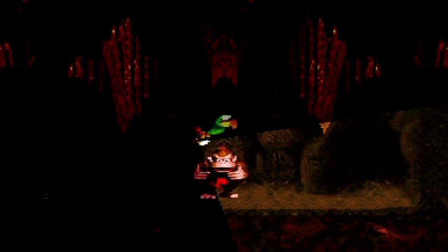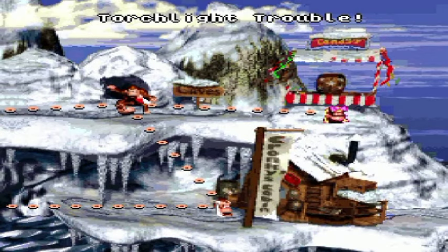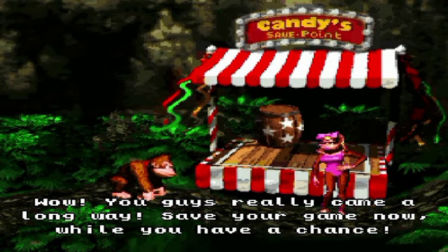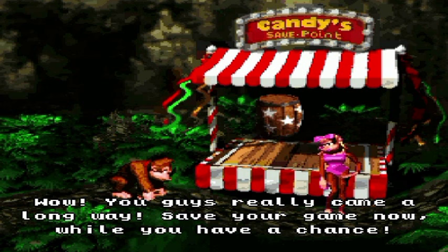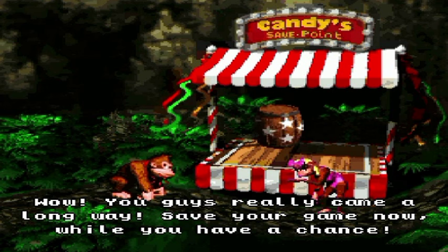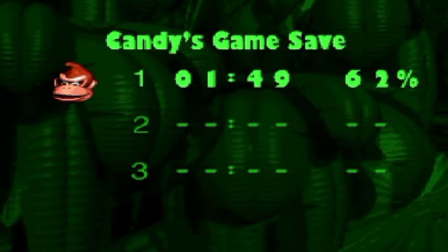I got it! Rambi token! Victory! And I should be pooped out right by the exit, I hope. There we go! We might as well stop by at Candy's save point to save our game — that's what we're here for. Saving — 62%! Doing pretty well.